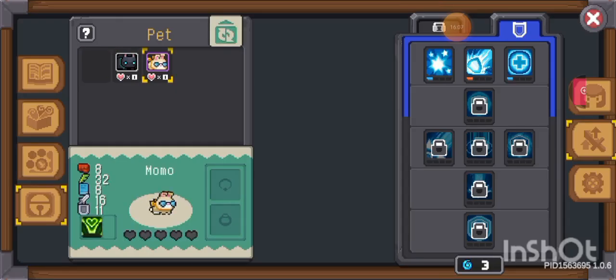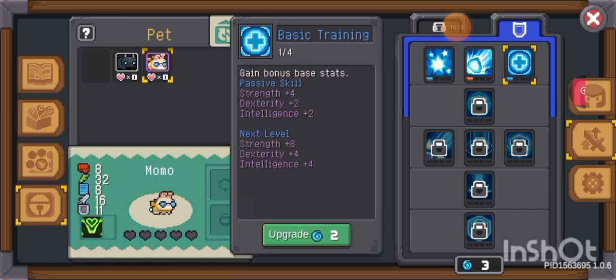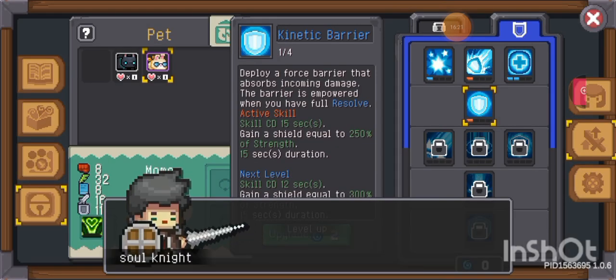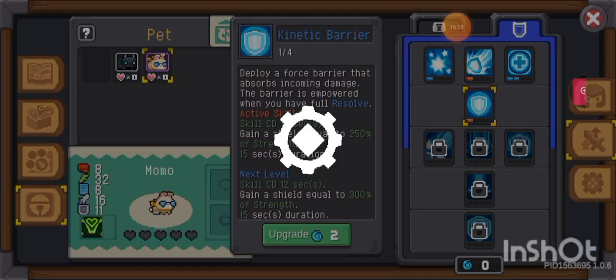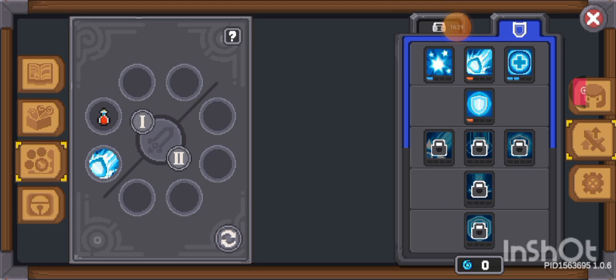And you have a pet. It is actually Chili. And that's Momo. We have this, and we're gonna level up and get this skill. So how do we put it... we just drag it. Yeah, I'm putting it here.